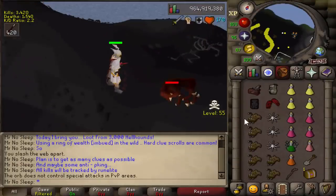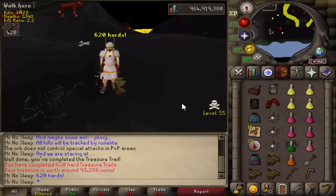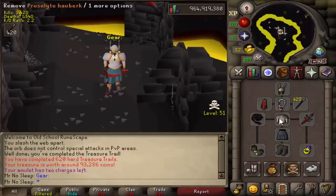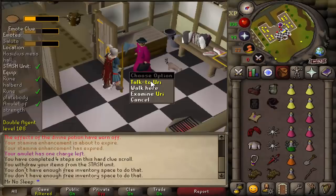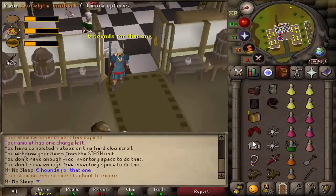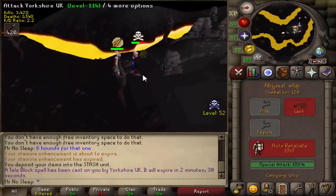You may ask yourself, if it's just clue scrolls, why not do a clue scroll video? Well, I want to kill every single monster in the game and it goes along with that. The reason I'm killing them in the wild is to run into as many PKers as I can. The goal is not only to get as many hard clue scrolls as possible, but also to encounter PKers — and if everything goes well, we'll get clue scroll caskets plus a lot of other stuff. The location was level 50 wilderness, right outside the web, near the resource area, the axe hut, and a short run from the lever and the mage bank.